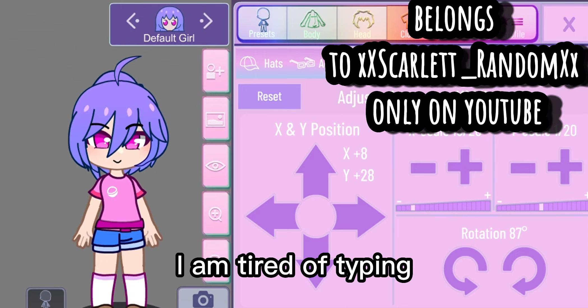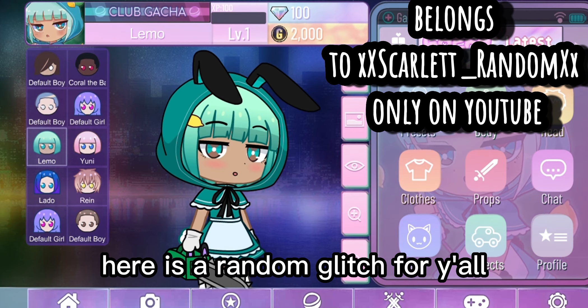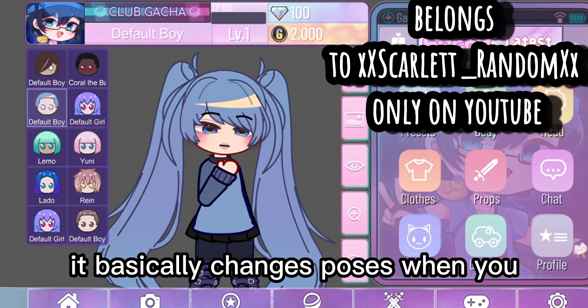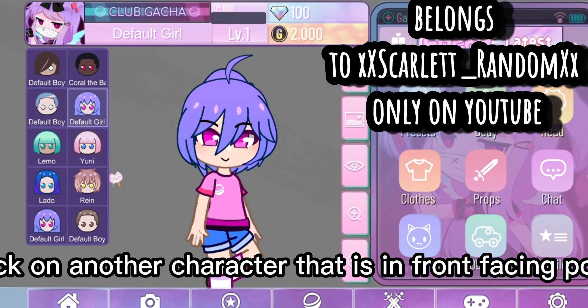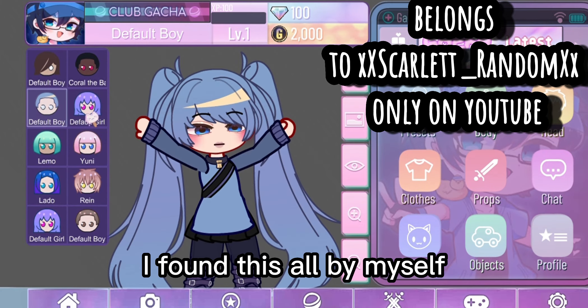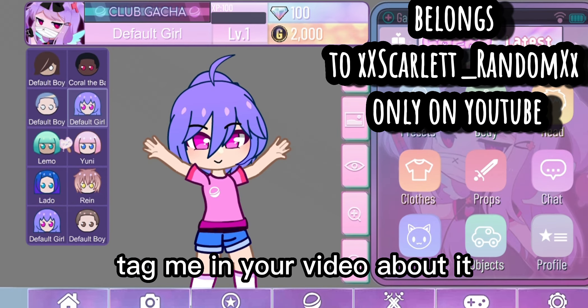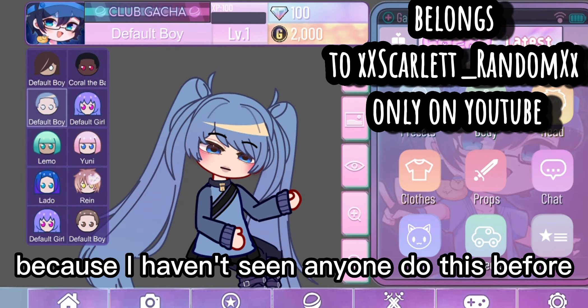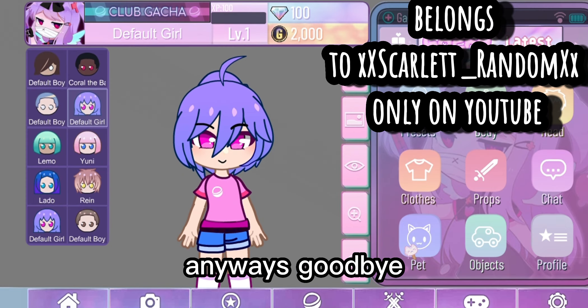Now we are officially done. Here is a random glitch: it basically changes poses when you click on another character that is in a front-facing pose. I found this all by myself, so if you found out about it from this video, tag me in your video because I haven't seen anyone do this before. Goodbye!